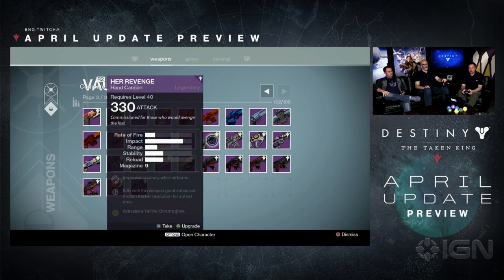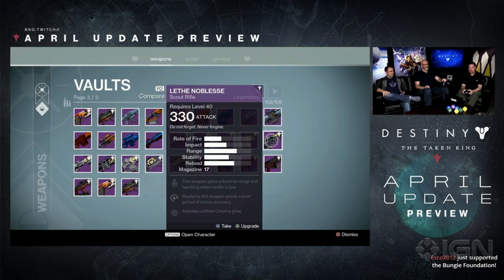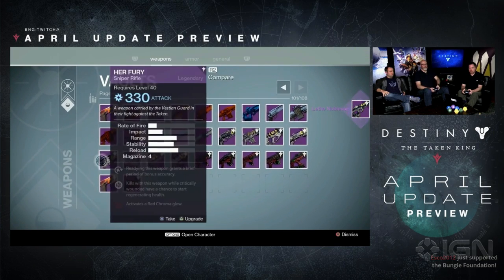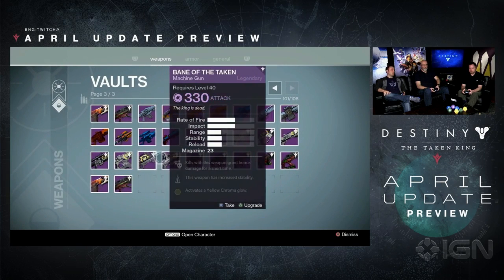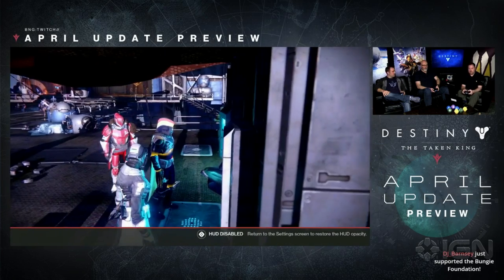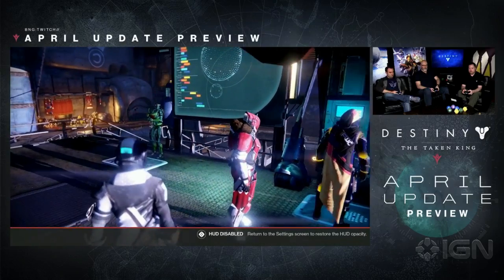And then we get into some of the different weapons the Reef is providing us with. How can we get these Reef armaments? These are given when you turn in your scorecard from the Challenge of Elders — those are the high score rewards.